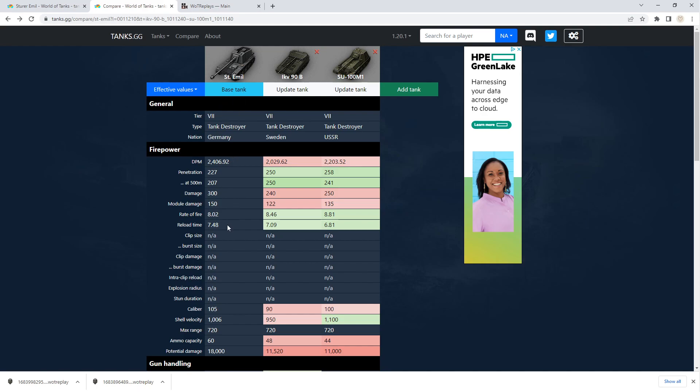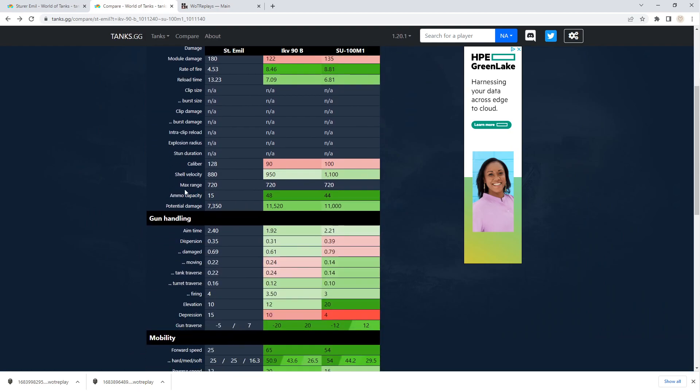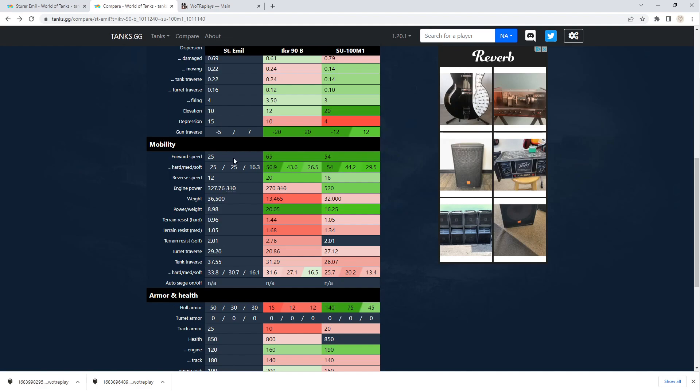A lot of people do not like this tank, but I'm one of the few that actually enjoy it. Back to the derp gun — aim time is not great. You do have to wait for it to aim in, and if you're moving a lot, it's kind of annoying. Dispersion is 0.35, not great — we want to try to get that down as much as possible. And your speed — you're not going to be rocketing around the battlefield. You have to pick your spot, just drive straight to it, and hope someone else hasn't beaten you there.